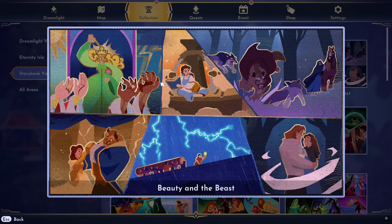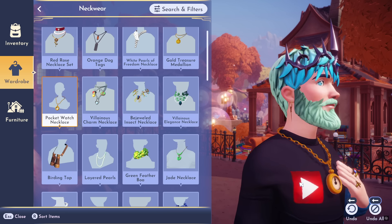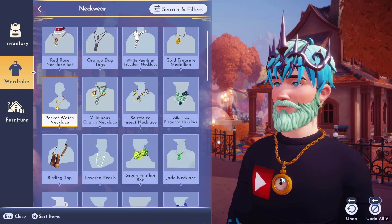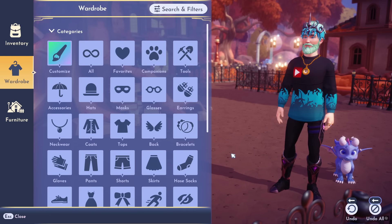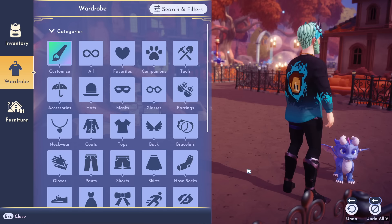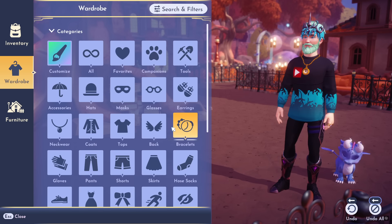Up next is the Beauty and the Beast puzzle. This tapestry looks absolutely gorgeous. With this one, you get an interesting item — the pocket watch necklace. It actually looks pretty good and is probably going to look great with a bunch of different outfits. I'll likely use it in a Dream Snap. It's one of those things I appreciate even if I don't use it constantly.